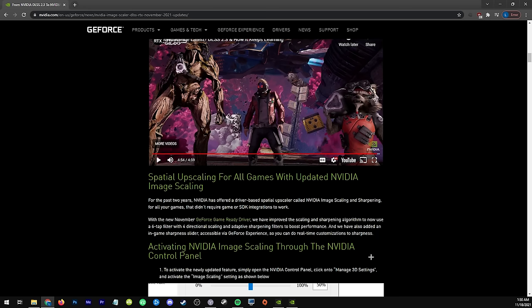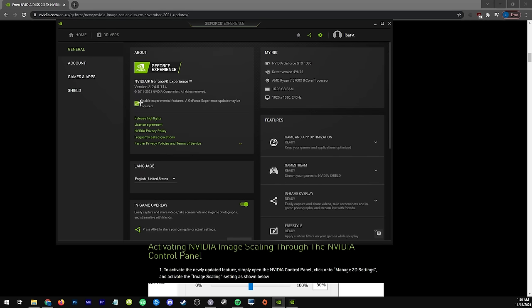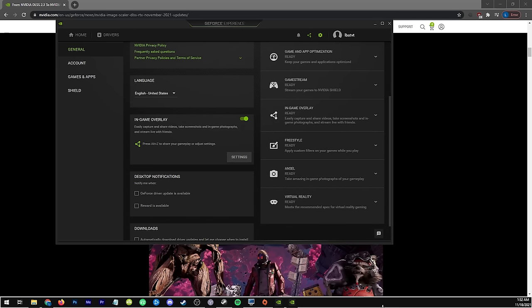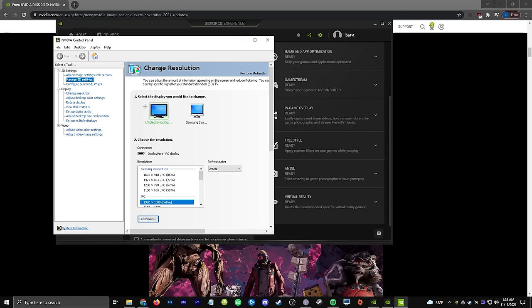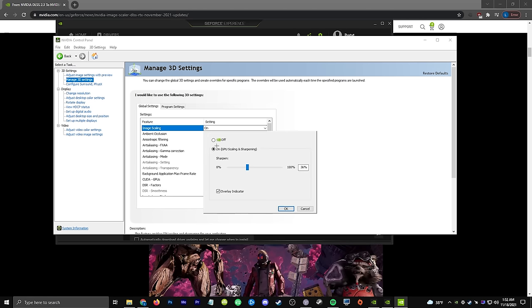This NVIDIA option is available through the control panel, which is really nice since you don't need any additional software — you just need NVIDIA. To get this, make sure you are on the latest Game Ready driver, version 496.76 or later. Then go to the little cog icon and choose 'Enable Experimental Features.' Once on the latest driver, open your NVIDIA control panel via the tray icon or by searching it in Windows, then go to 'Manage 3D Settings' and under Global, choose 'Image Scaling' and set it to on.